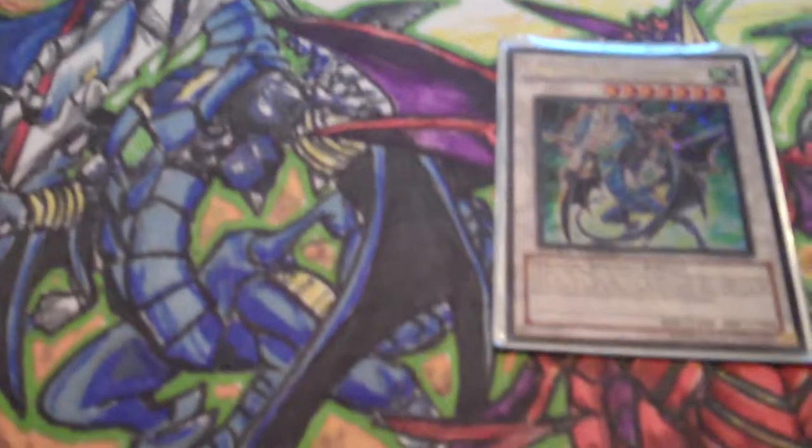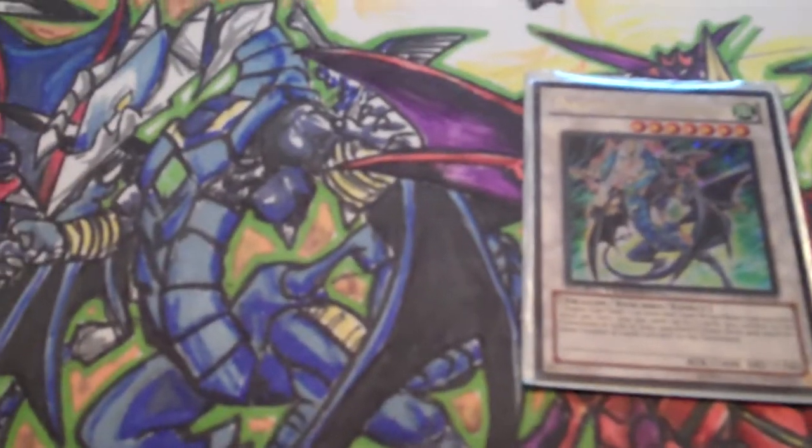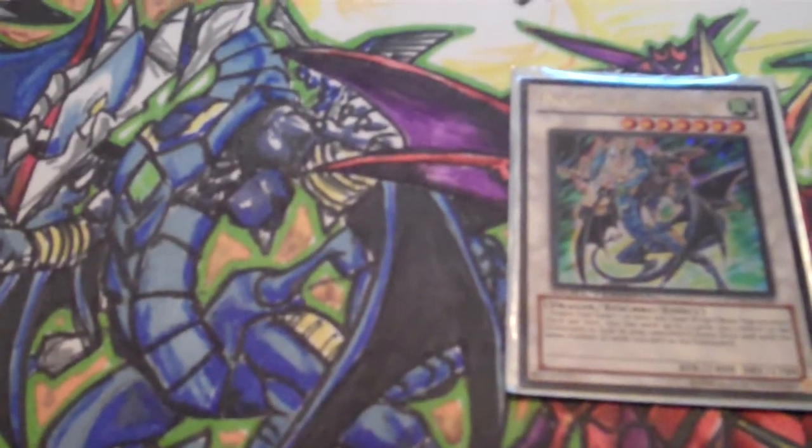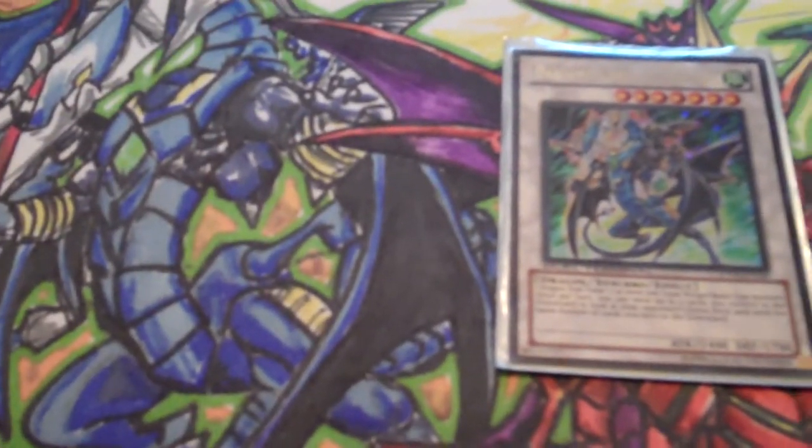Now, the third card here is for the East of Hidden Arsenal 4. The card here is Drew Unity Knight Trident.